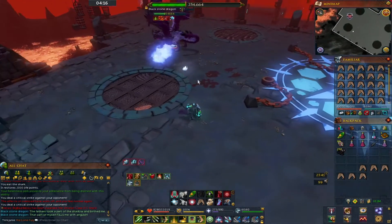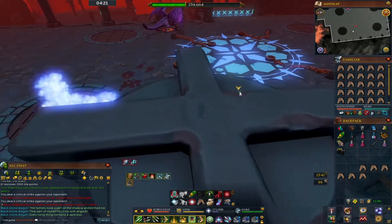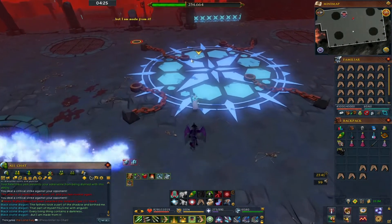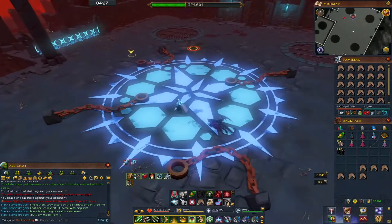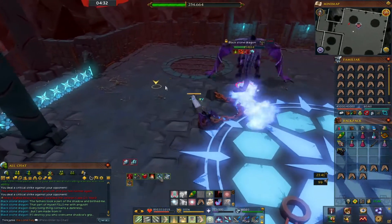Pay attention to this: if you're really close to him, he'll start spawning fire, but if you're far away he won't. So if you have Storm Shards and Shatter, you can just throw it on him and collect the stacks.